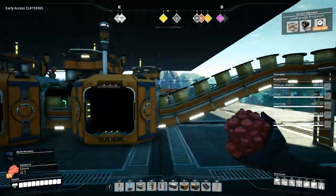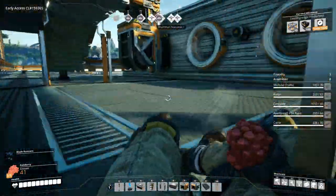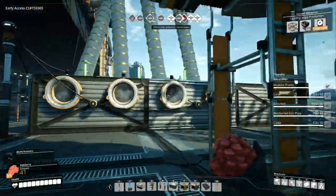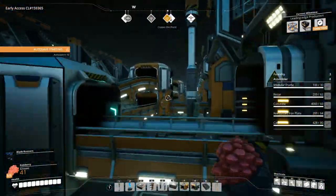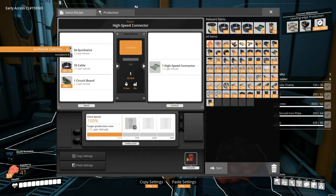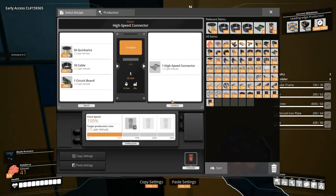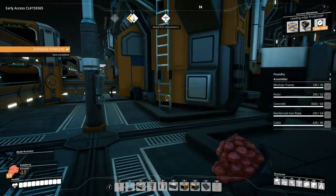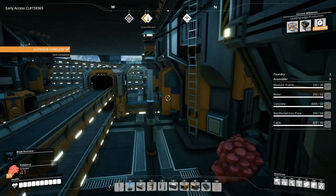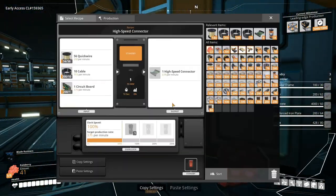Might as well turn it back on because I have power now. I need to see what I can do with this. And then floor number five — turn all of these back on. The quick wire production is backed up because all of the quick wire was being used up in here. Once these are back on, then maybe I'll have to expand the quick wire production.